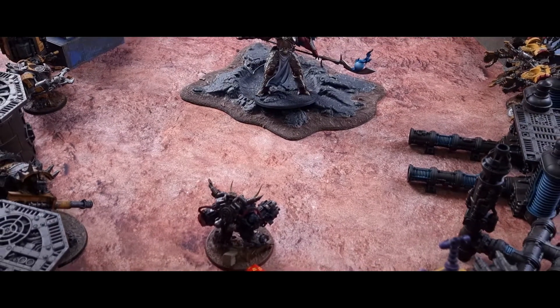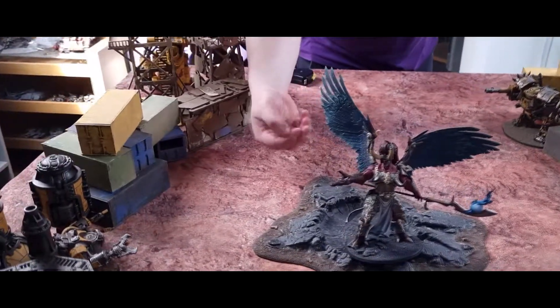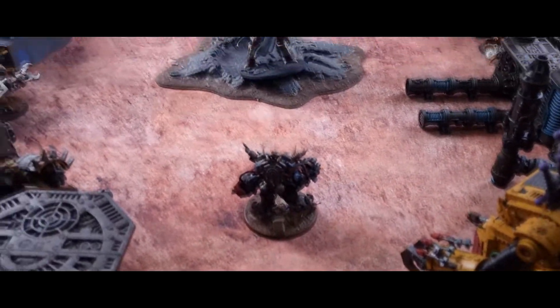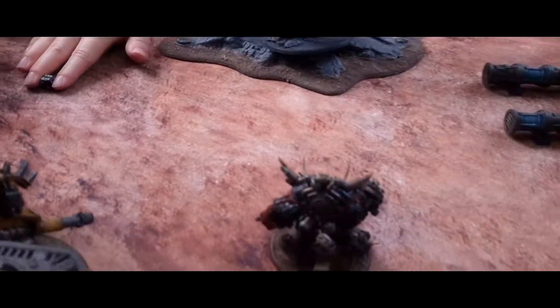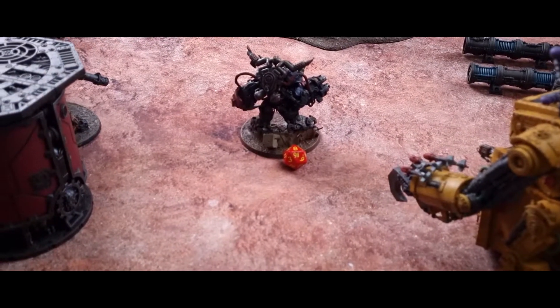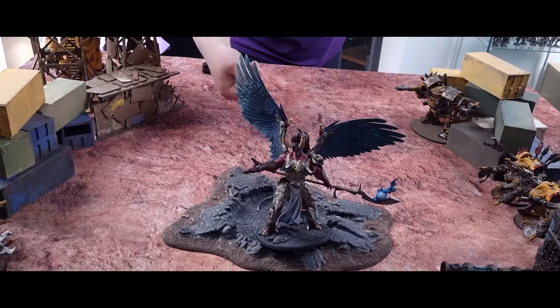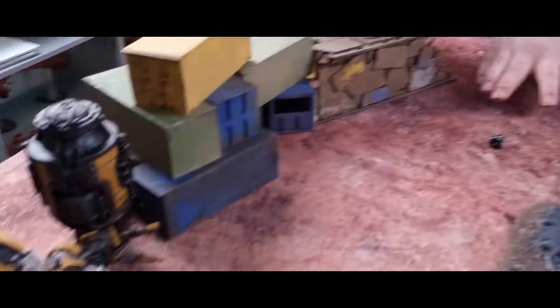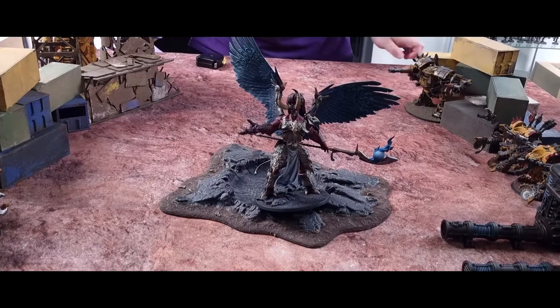We're going to jump into the psychic phase — Magnus's favourite phase. We're going to start with a classic Smite, casting on a 5-up. That's cast on an 8, plus 2 for Magnus makes it 10, so it's still only a normal Smite. It's going to do d6 mortal wounds — and that's 6, but Ghazghkull's special rule means he only takes 4, putting him down to 8 wounds. Then we cast Glamour of Tzeentch on Magnus himself for a minus 1 to hit on all attacks against him. That's cast.